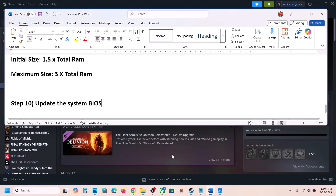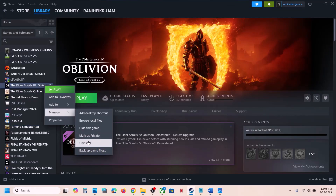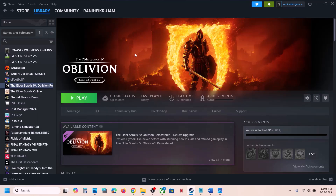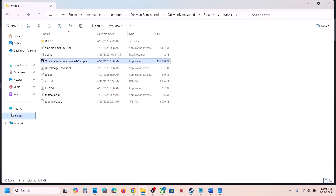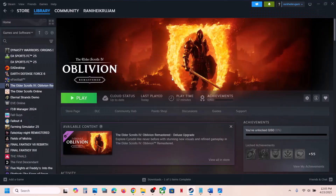After the BIOS update, launch the game and check. If still not working, uninstall the game, go to the game installation folder and delete the game folder, then reinstall the game to the C drive. If it's already on the C drive, try installing it to another SSD if you have one available.